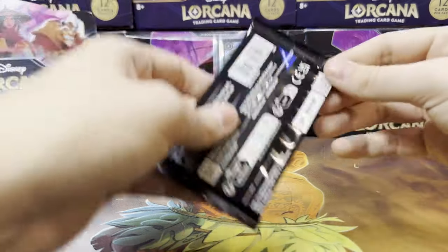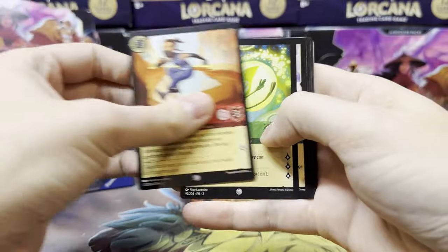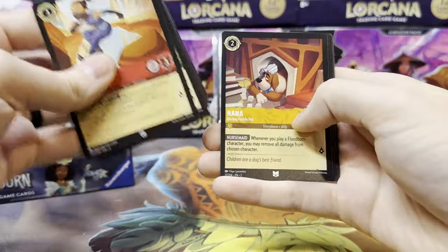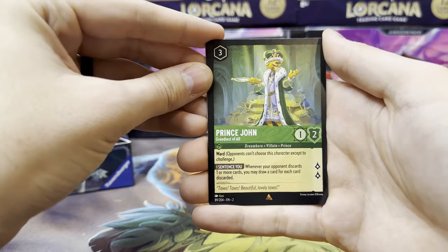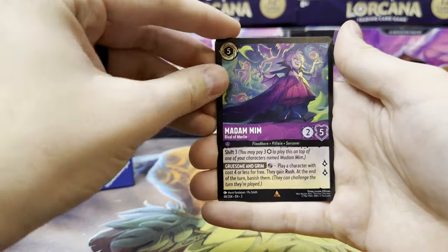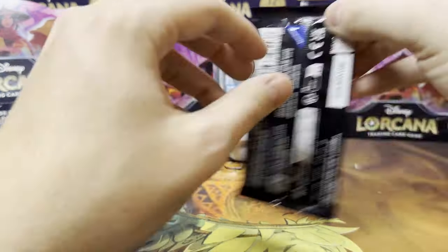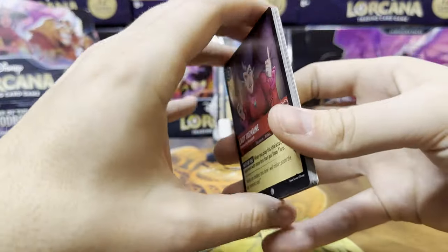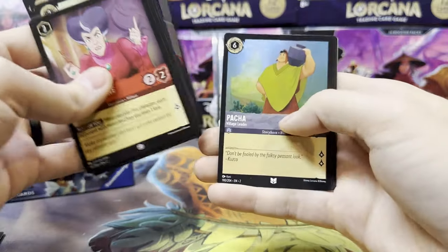I think the Archer Bell is the Legendary we want to pull as far as value goes, but I'm not positive — all the values are in flux. I love Rey. Prince John is our first rare, second rare is Madame Mim, and our foil is a Fang Crossbow. The cool thing about opening the set fresh is that pretty much everything is something you need, so it'll be a while before we start getting tired of duplicates.